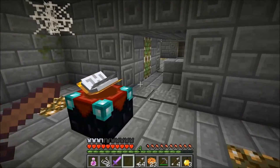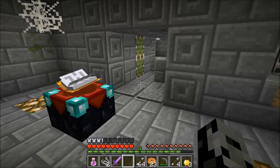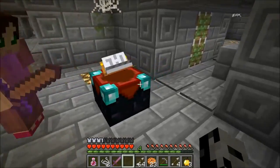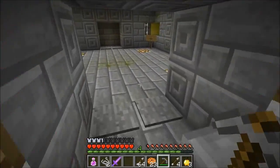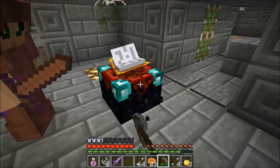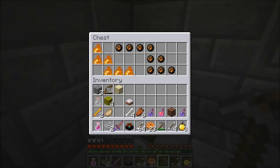We headed back and I put down the enchantment table — enchanted my sword, got Knockback 1 and Sharpness 1. I'm gonna save the rest of my levels. Everything despawned while we were gone. Just enchanting my gear right now — enchanting my shoes. Everything despawned, that was the problem. Let's grab this and get ready.